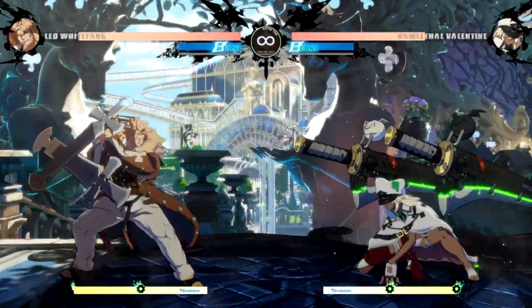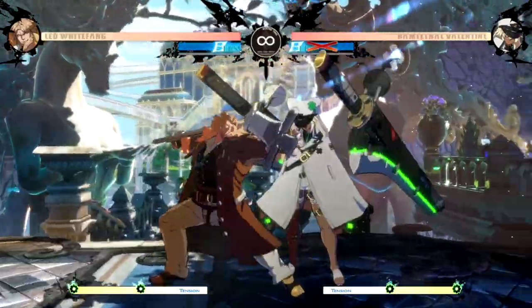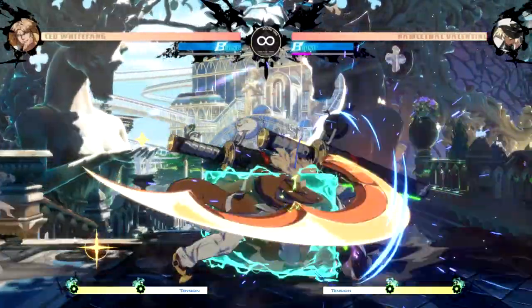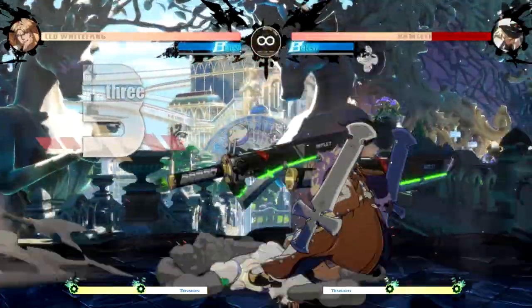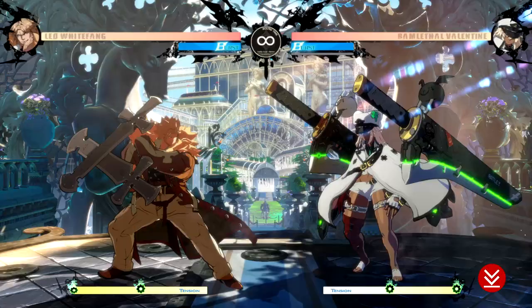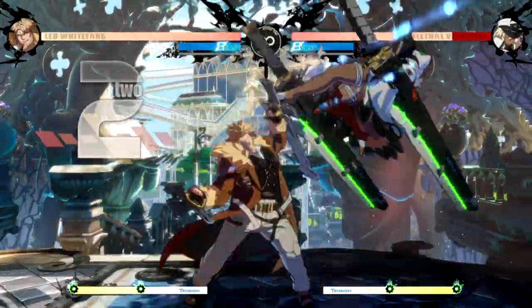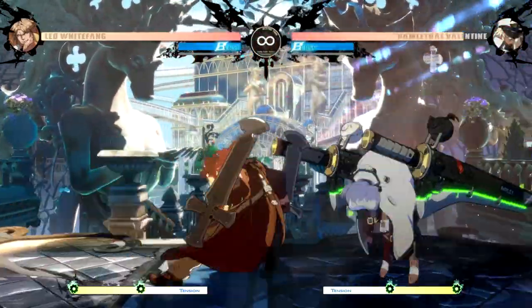All right, so now let's talk about back turn stance. Maybe you landed a throw, maybe the opponent got caught lacking and you hit them with a cheeky run through, maybe you landed a sweep and did the run through after that, maybe you Roman canceled and ran through after — whatever the case, you knocked the opponent down, maybe with quarter circle back slash, and now you have the back turn on top of the opponent. What do we do? What is the sauce?